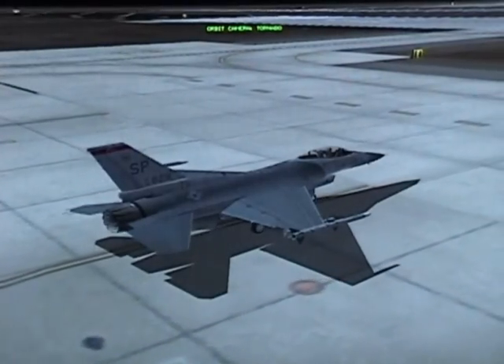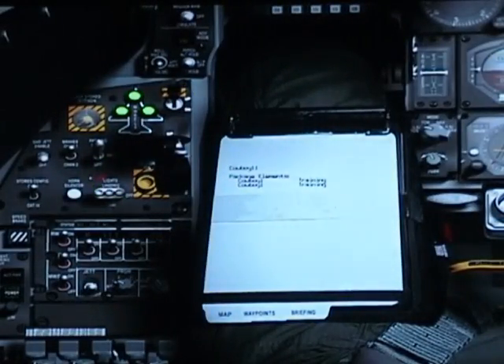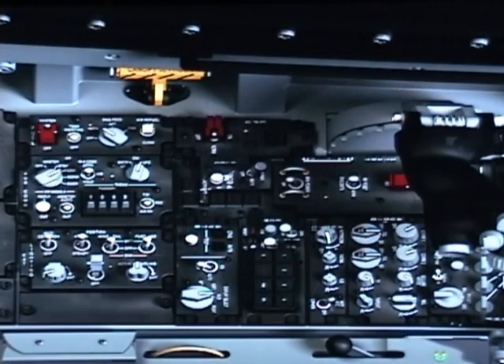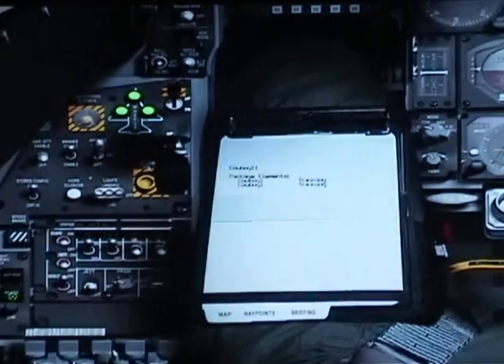Hit K to stop completely. We're going to go through a pre-shutdown checklist. Go to parking: brake set to on, ejection seat to safe. RWS jammer shaft — basically your countermeasures — all to off. Selector off, program off, your threat warning system off.